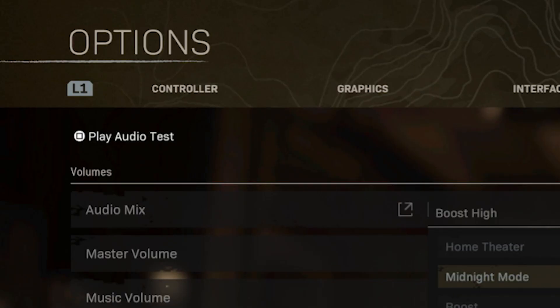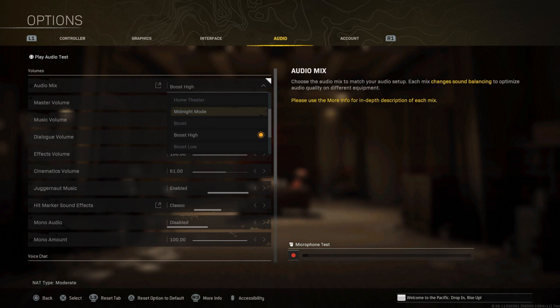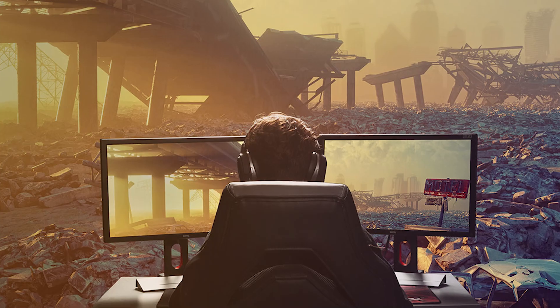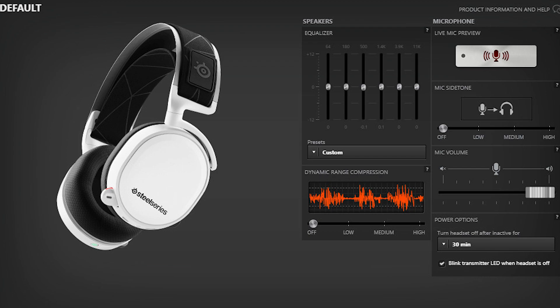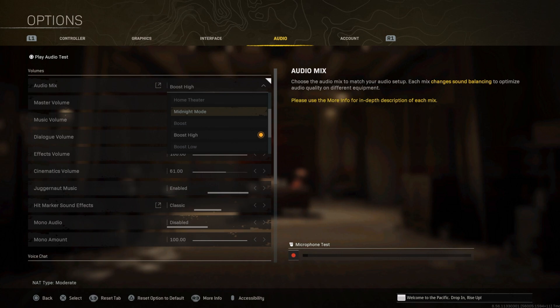When you buy headphones — whether it's Turtle Beach, HyperX, or whatever company — headsets come with different presets. HyperX may come with more boost, Turtle Beach may come with higher sounds. Every headset is different; the magnetic drivers and the way the headset is built are completely different. Since we're on console, we can't customize our headset like PC players can. That's why people say 'use Boost High' or 'use Boost Low' — it's very important to know that each headphone is completely different.